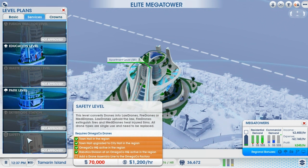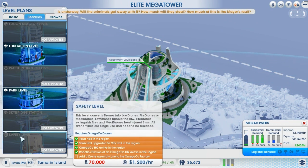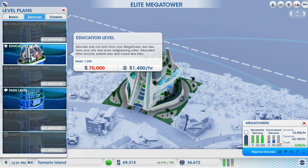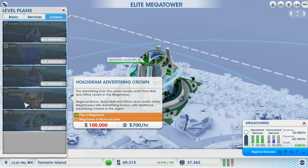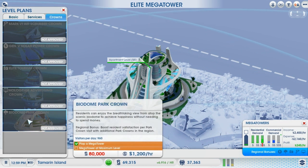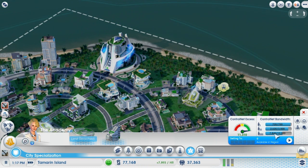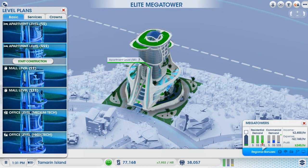This level has medi drones - it converts drones into law drones, fire drones, or medi drones. So the mega towers don't have medi drones but these elite ones do. But we need an Omega Co factory here - goddamn. Park level - that's pretty cool, although it's more of a cost than anything else. Let's have a look at the crowns: get an air scrubber, elite tourism crown, hologram advertising, and a biodome park crown. They're all pretty expensive, but we are doing very very well for ourselves. It wouldn't hurt to get a bit more high wealth people - only 28,000 dollars.